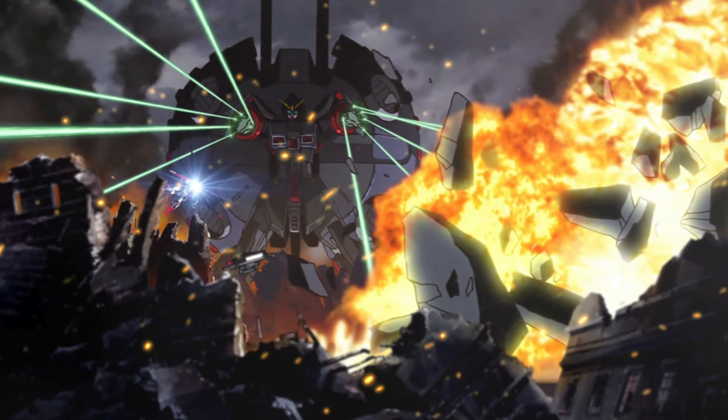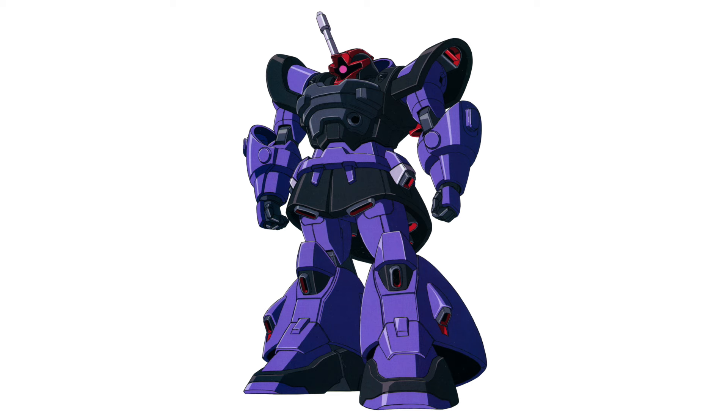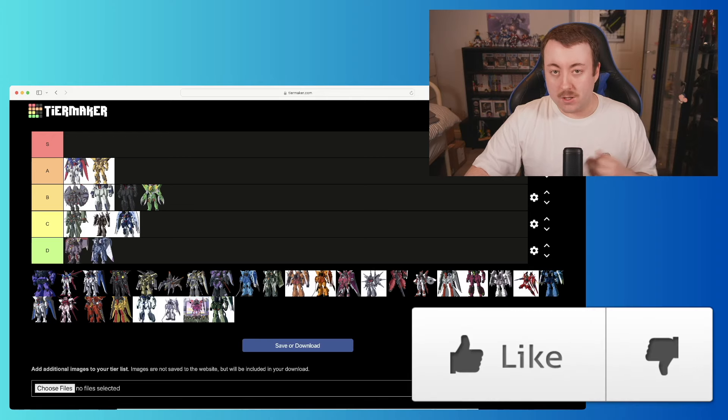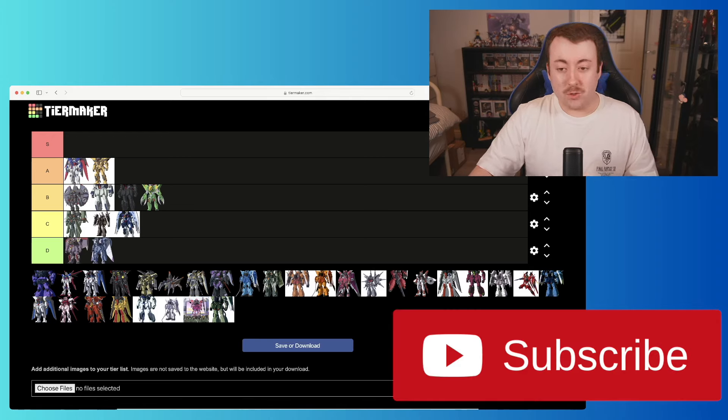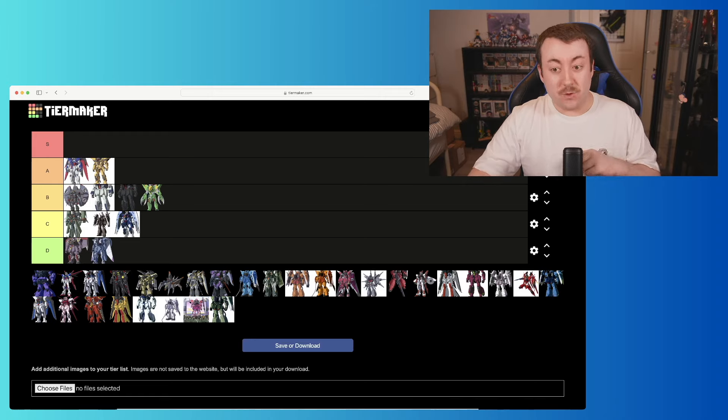Next we've got the Destroy Gundam — really cool design. There's something about it though where the whole backpack, as cool as it is, feels like it's slapped on with no blending into the rest of the design. I think it kind of works because it's so big — if it were smaller it would look far too out of place. As much as I love its place in the story and its first appearance sequence, I'm going to put it at the top of B.